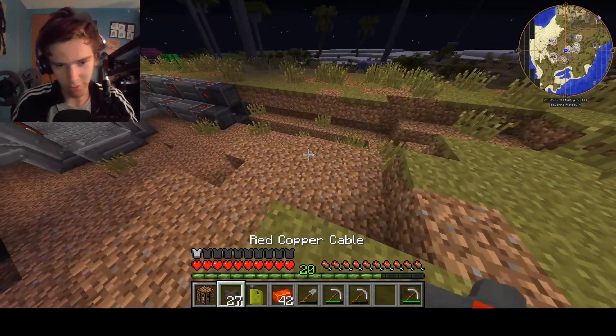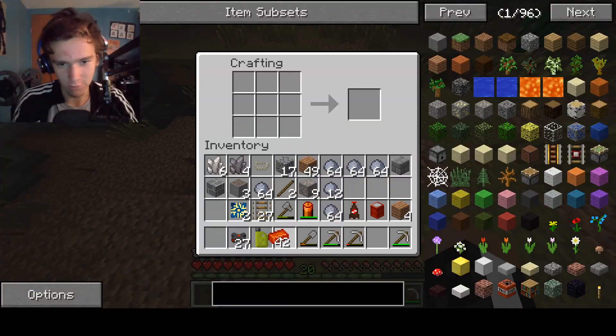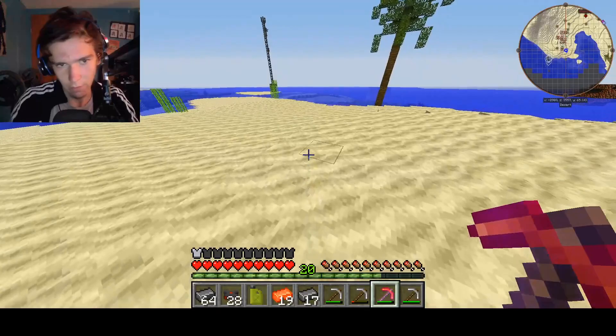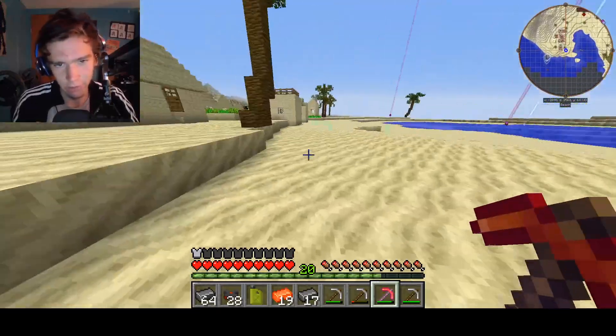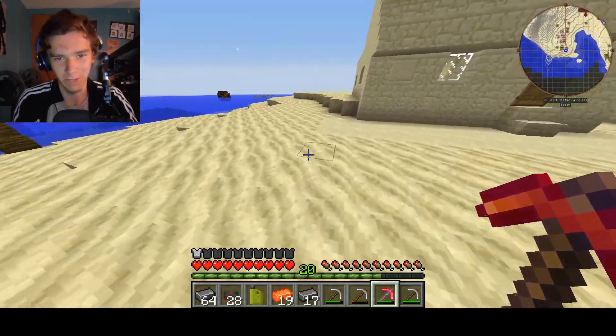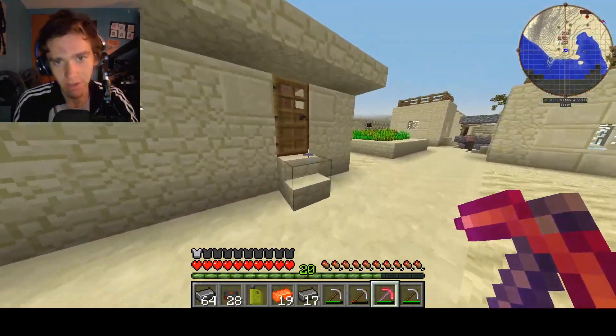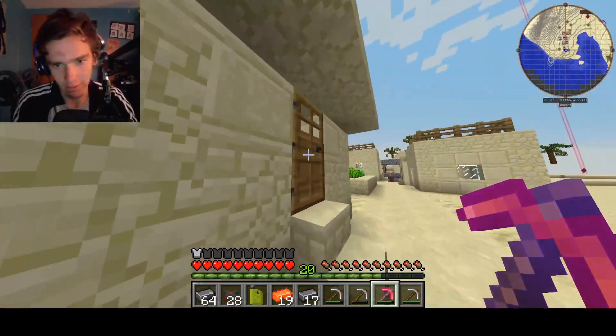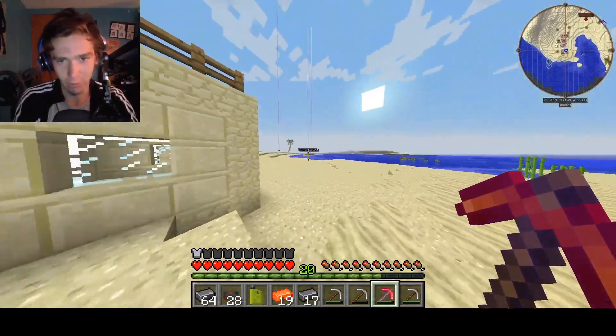These deserts are actually incredibly dangerous biomes — not because of the monsters in them, but the structures themselves are sometimes very dangerous. Unfortunately I don't have any examples of those structures to show you all, but I found this village conveniently placed on top of some oil that we could literally just blow them up for it. That's what we're gonna do — just come in here, blow them up, and then take their oil. Pretty nice.